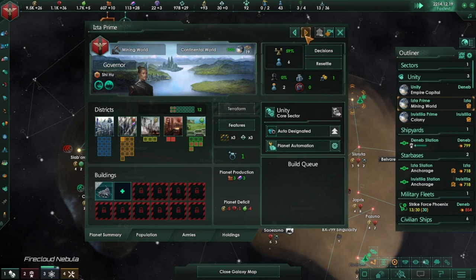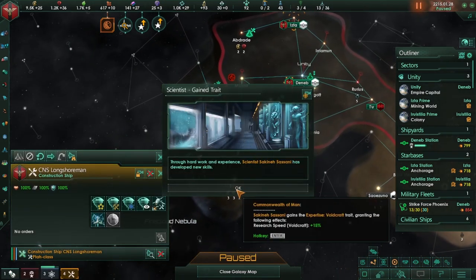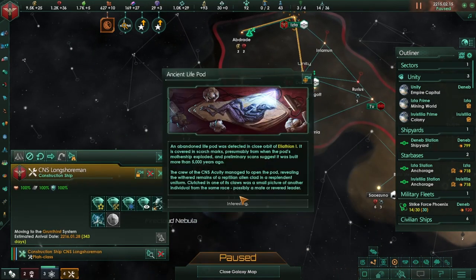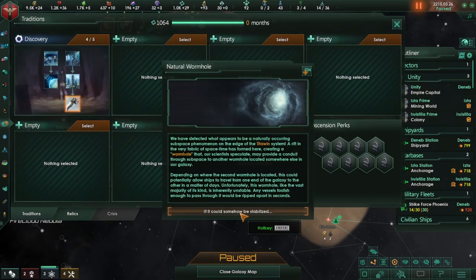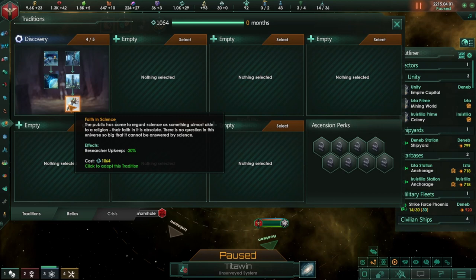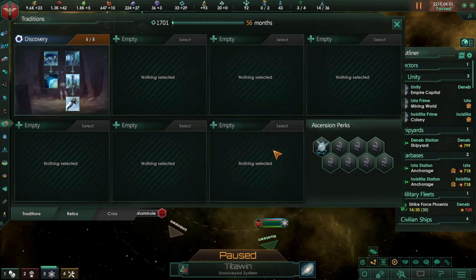Let's do that as well — I think we're doing okay here. Everyone has at least two jobs. Ancient life pod. What I'd like to do is take this continental world as well. If it could somehow be stabilized — a natural wormhole, great. What we've done is we now have faith in science, which means we can go for the Technological Ascendancy to increase our research speed.